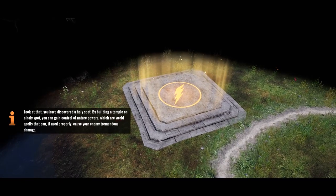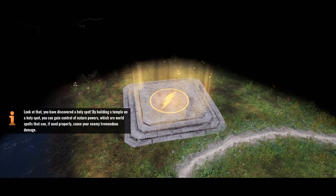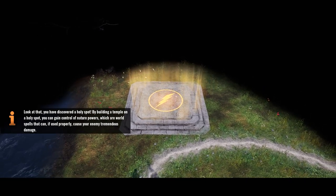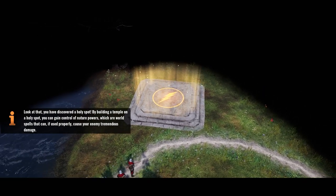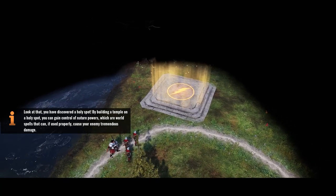You've discovered a holy spot. By building a temple on a holy spot, you can gain control of nature powers, which are world spells that can, if used properly, cause your enemy tremendous damage.